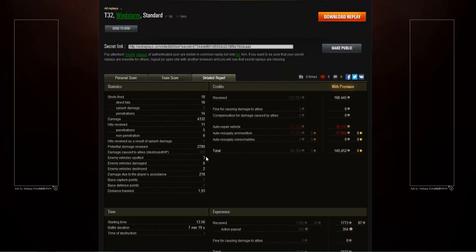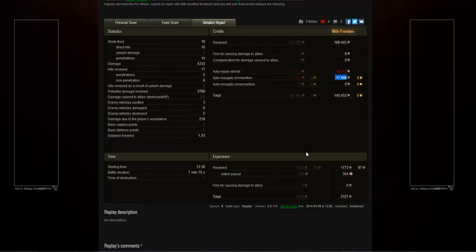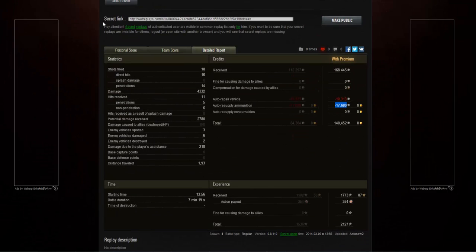We received 2780 potential damage, spotted three enemies, damaged six, destroyed two, and picked up 218 assistance damage. Shell costs on the T32 are quite high — about 1050 per shot — so it is an expensive tank to run. With 18 shots fired we paid 17,680 credits, though one HE round was cheaper. Luckily there was a special on, so we got a massive credit bonus. But although that game was quite nice, I managed to do even better — so let's head to the final round.